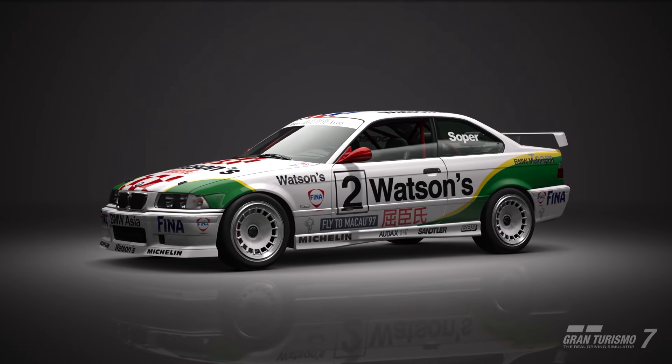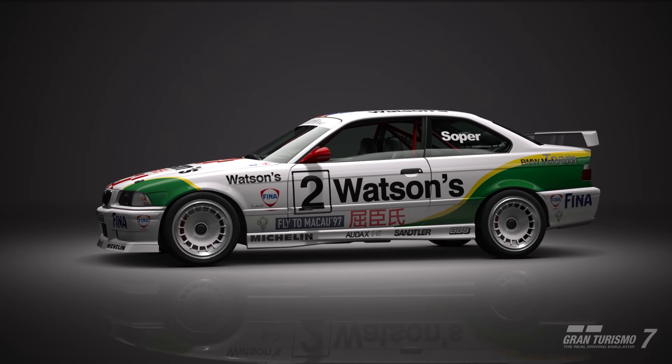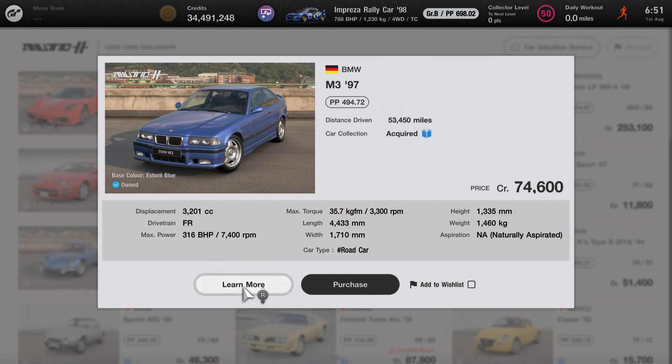Now in terms of the build, it is fully upgraded to 700pp and meant to resemble a Super Tourer of the era. It is one that you can pick up from the used car dealership for 74,600 credits. The starting PP is 494.72, the drivetrain is FR, 316bhp and pretty weighty at 1,460kg.